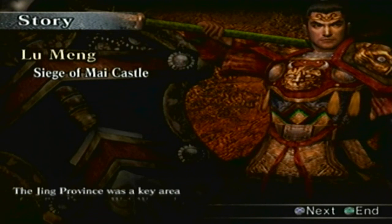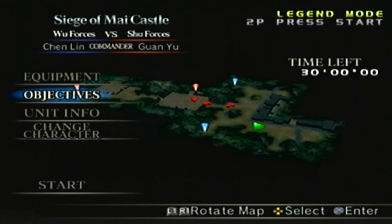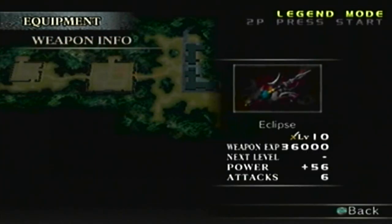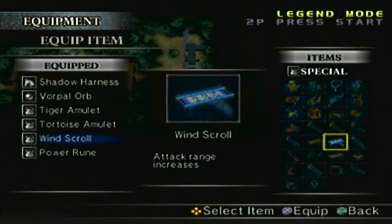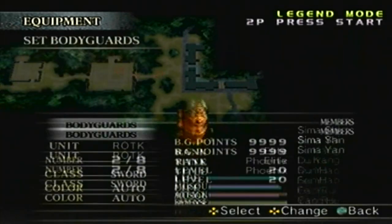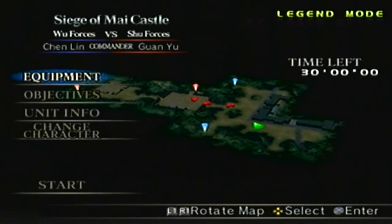We already know the narration, special rules, objectives, unit info, the equipment, and the weapon. We have the Eclipse at level 10. For items, I'm going to swap out the Wind Squirrel and replace it with the Peacock Urn. I'll have all eight bodyguards with me, and I'll set the weapon to Pike.